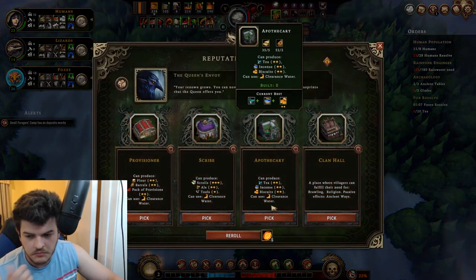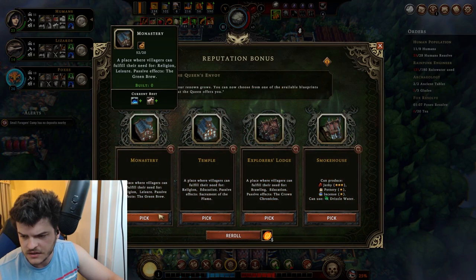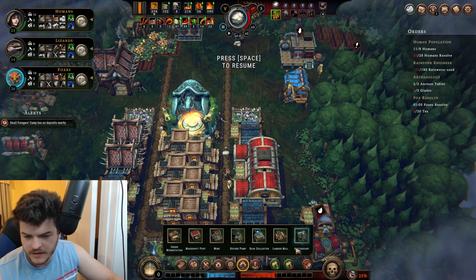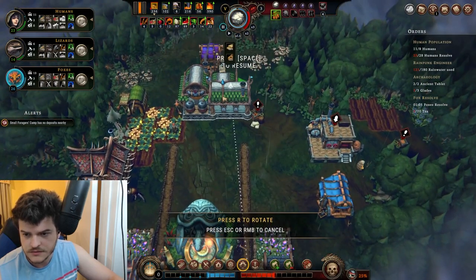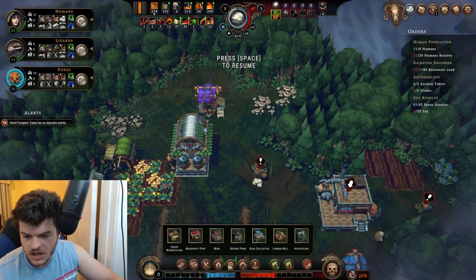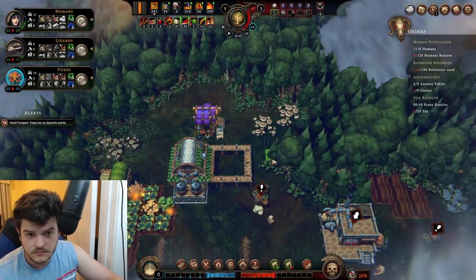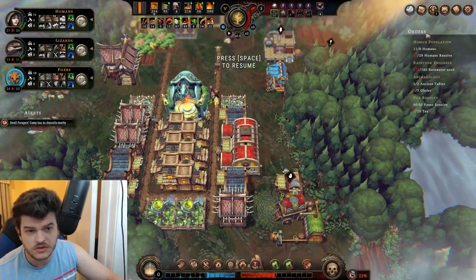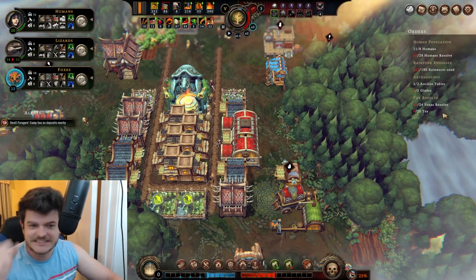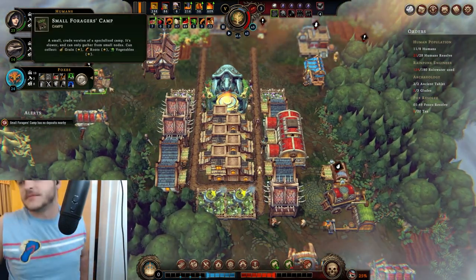We're looking for tea — the apothecary produces tea, that's big. And then I would probably say the apothecary here. Oh, don't drop it — don't drop! We were so close to keeping that where it was supposed to be. That's such a bummer — but that's all right.